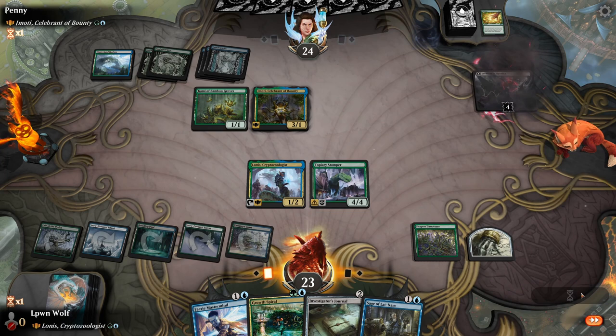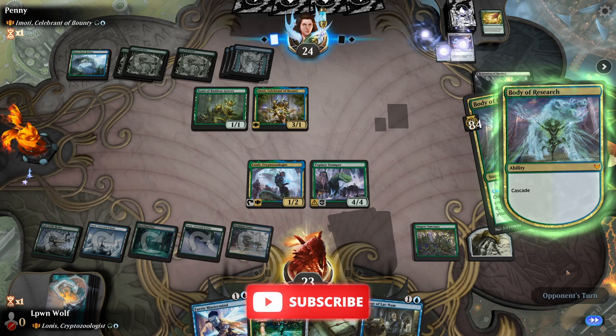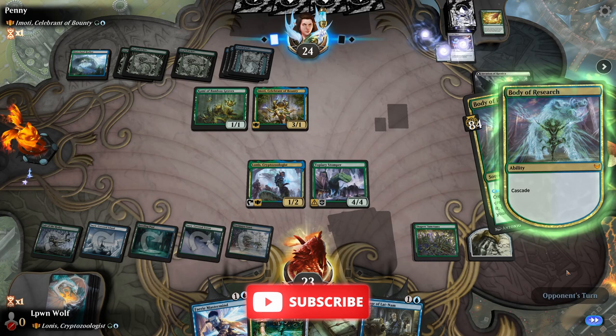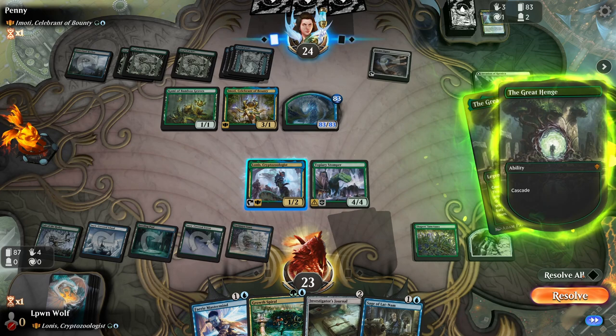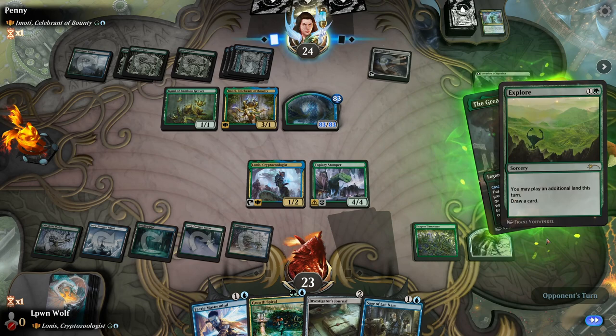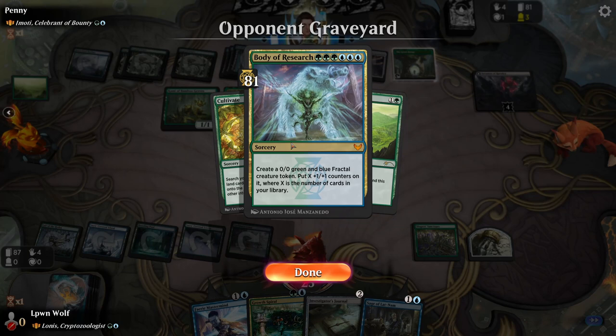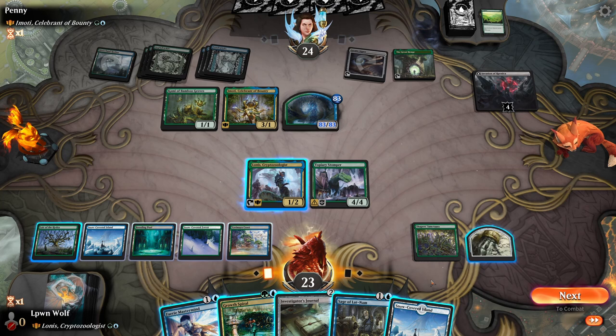We can't attack into it sadly yet, but it would be really nice to get the other side of that - because whenever we cast a spell that's exactly two colours, we look at the top six and can get a card that's two colours into our hand. Body of Research - it's going to give them... how big is this going to be? 83/83! Create a fractal with power and toughness equal to the number of cards in their library. Six mana for an 81/81 - that is problematic. That is very, very problematic unless we have a bounce spell.